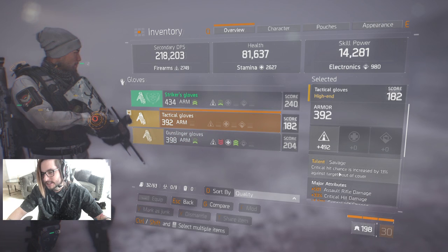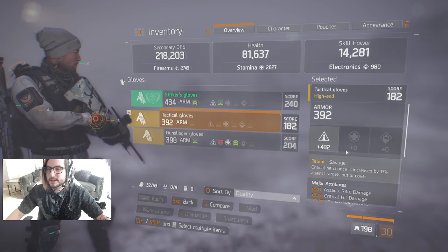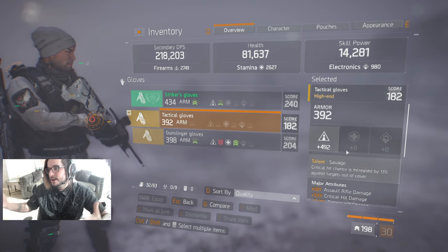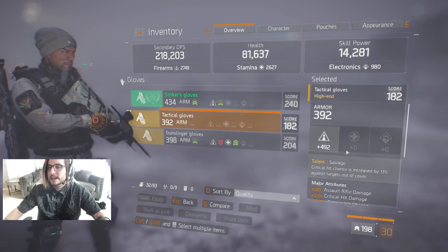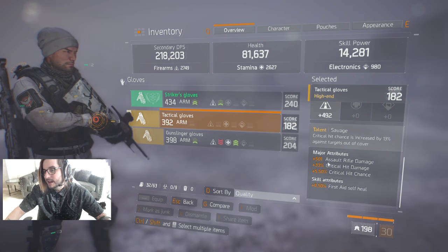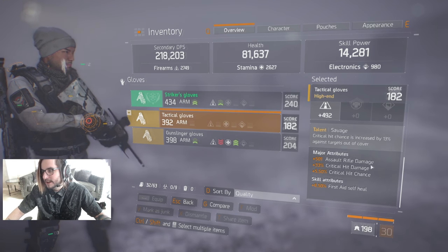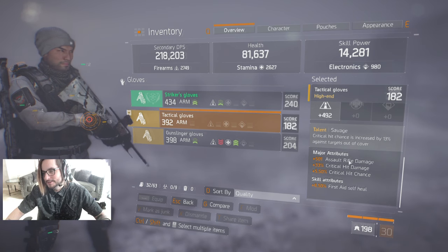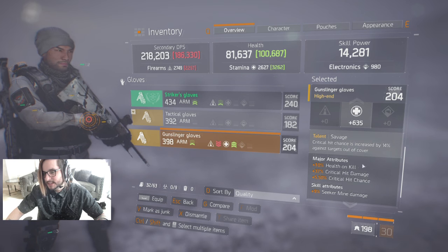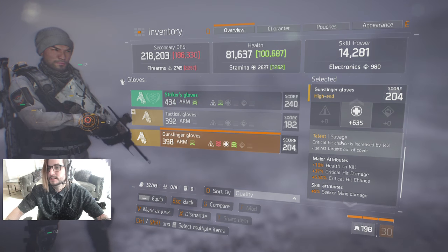For our gloves, I'm currently running Savage Gloves. Savage Gloves are super valuable for PvP because typically people are running in the open or going cover to cover, so you're out of cover a lot — 13% crit for that is just insane. They have assault rifle damage, critical hit damage, and critical hit chance with first aid heal. I'd want SMG damage on mine too; if you're running an M1A, marksman damage could be super valuable. This is what I got, so at least I got one of the two. I also have Stamina Gloves I'd kind of want to run, but they don't have the damage I want and would put me below the firearms threshold I need.